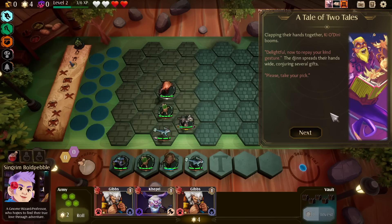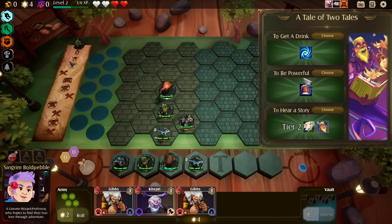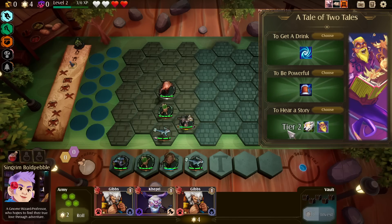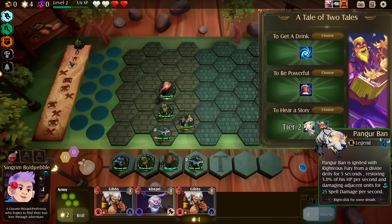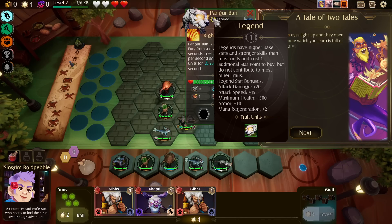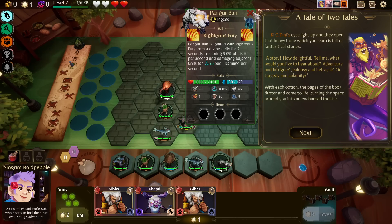The Jinn spreads their hands wide and gives several gifts: if your team has three or more magicians you gain 20% attack speed; an item that replaces the wearer's skill with Mana Battery which grants mana to teammates; or a tier two Pangurban Legend. Legends have higher base stats and stronger skills than most units and cost one additional star point to buy, but they do not contribute to most other traits. So it's a very good one-off unit.